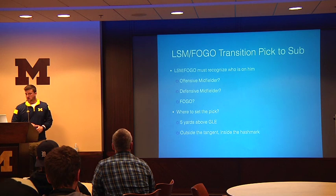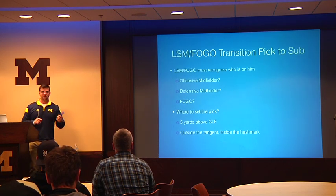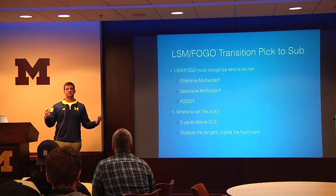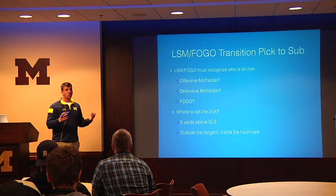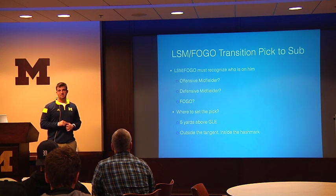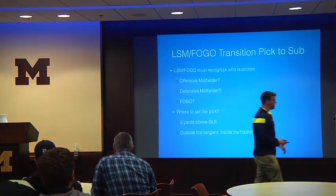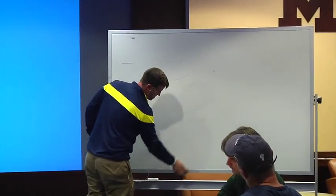Let me go over some simple things we like to do at Michigan that have created situations to help us out. You can do it with your LSMs, your FOGOs, or your D-middies as well. If you recognize who's on you — if you have an offensive midfielder on you, it's probably a good idea to put the sub game into effect. If you have a defensive midfielder who's going to stay on the field, it's probably not necessary — just sub them out easily and get into your 6v6 offense. FOGOs don't like to play defense; anytime you can keep them on the field and make them play defense is very advantageous.